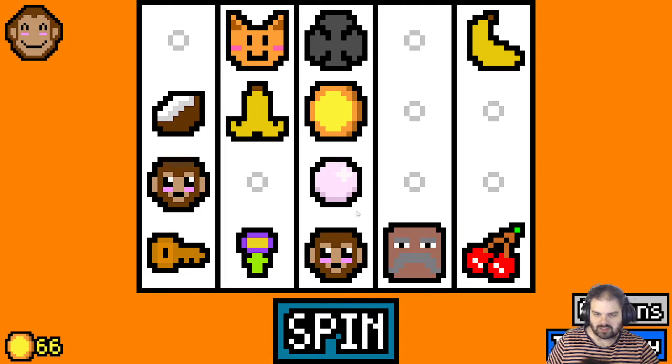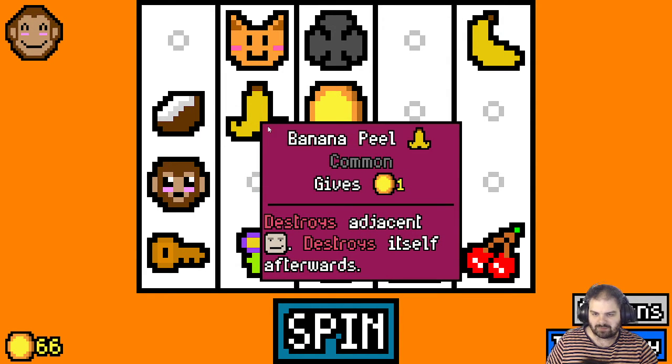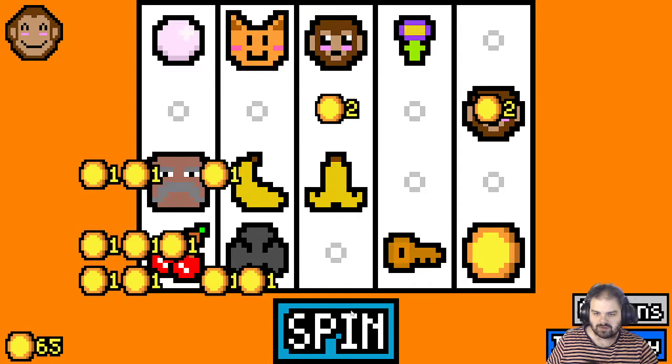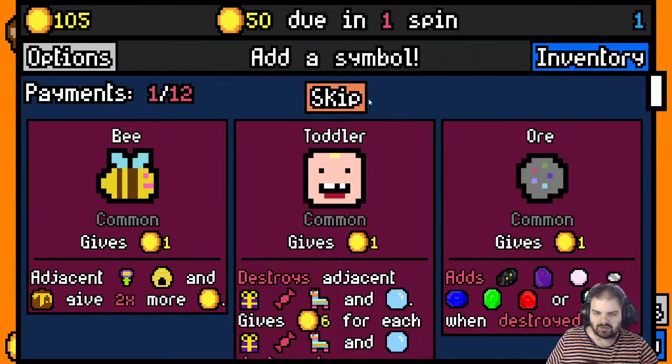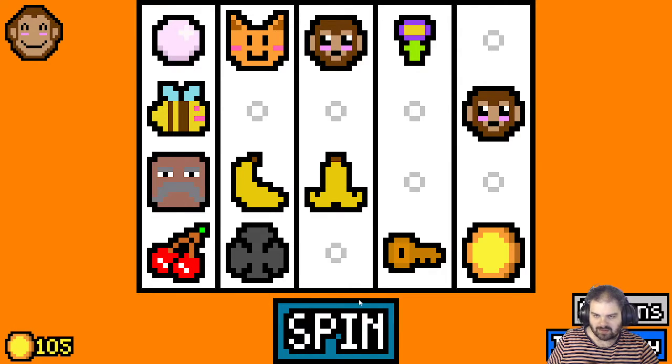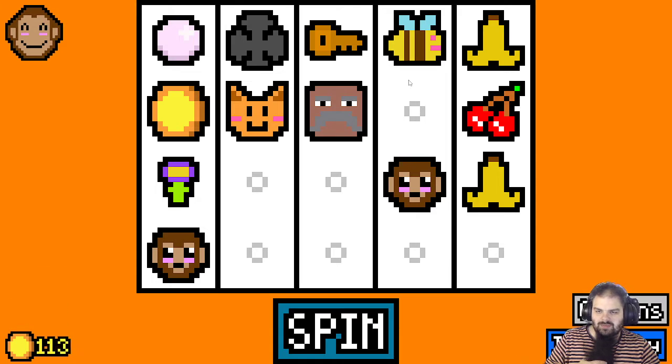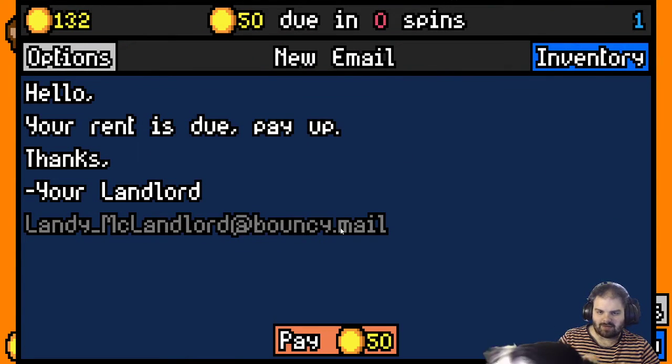Coconut half — that'll do nicely. The problem with these bananas is they do leave banana peels behind, but you can use those to destroy thieves. The coconut halves do get taken away though. Should we take the bee and try and boost the flower? I'm never sure about the bee, but it doubles the flower money. So we've got 132 gold — is that a run?